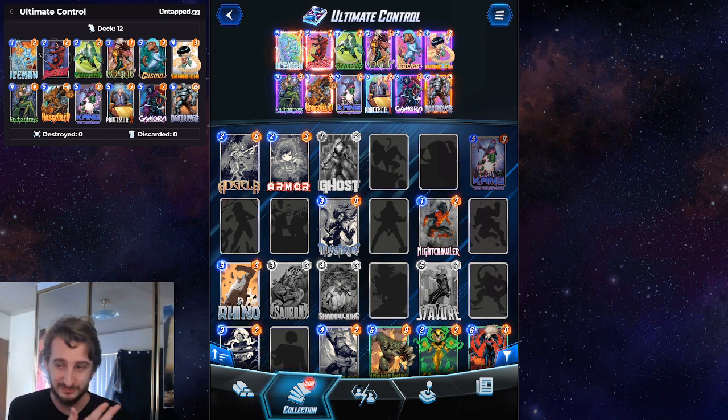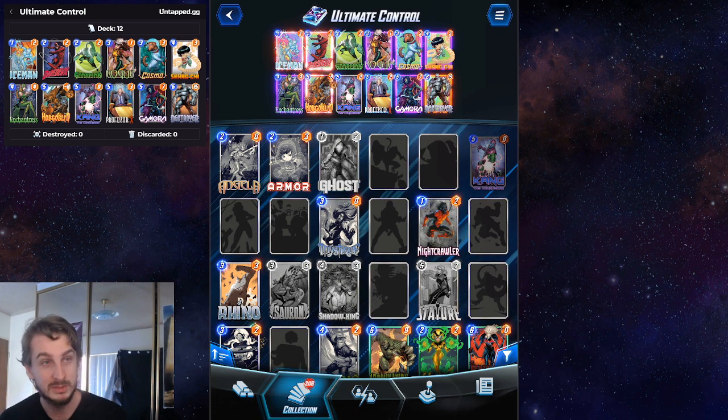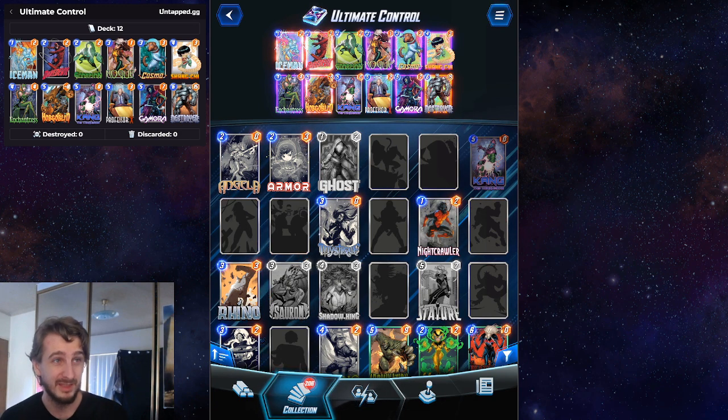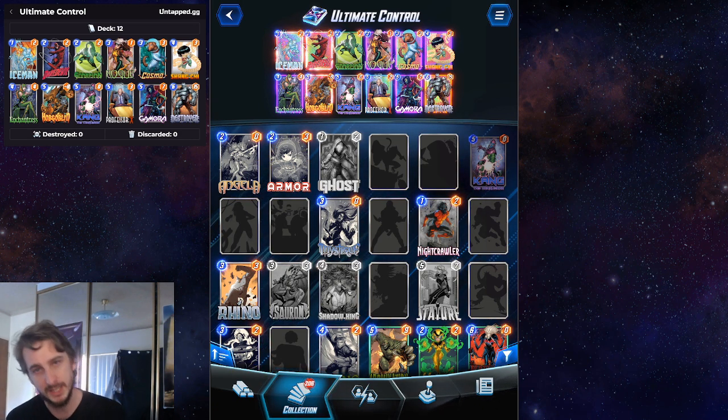I've built this deck, which I figured was going to be just as many annoying things as I could do with Kang. I wanted to play both Daredevil and Kang so that on turns 5 and 6 I get to see what my opponent does. You've got your standard control stuff like Iceman and Scorpion, and the Daredevil and Professor X or Hobgoblin kind of options, but also Gamora. And then Destroyer on the top end, because we've got Professor X and Cosmo to mitigate its downside.